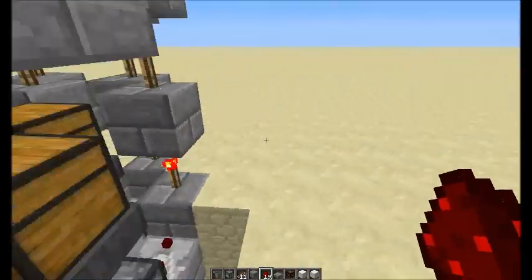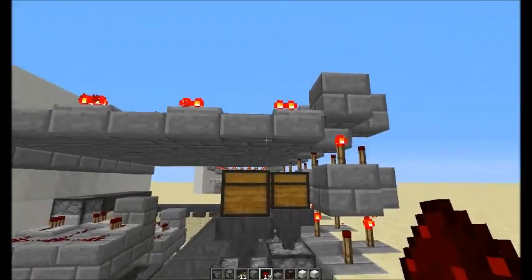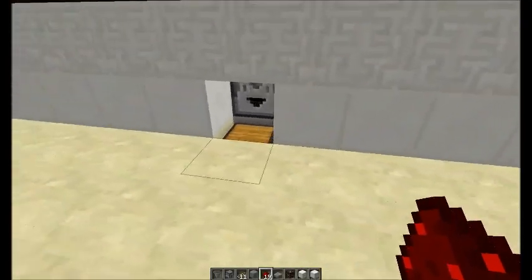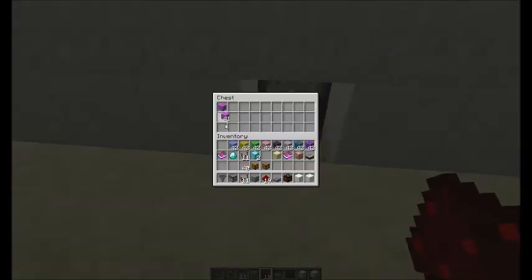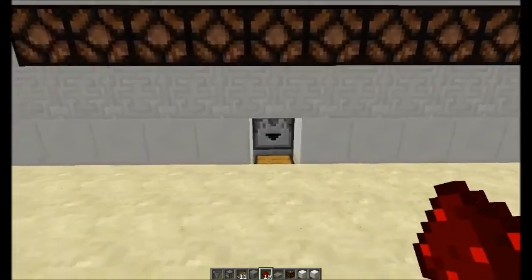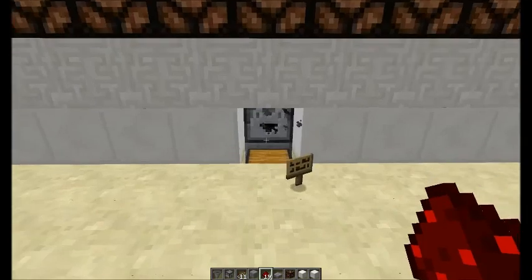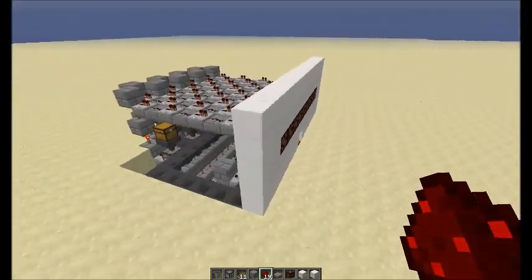Now if we put something in this chest here — let's go ahead and put a sign in it — that'll tick on. Now our light over here is on. Now if we add our magenta wool here, this light will go off and we'll get our item out of this dropper here. There we go. Well, I hope you enjoyed the video, thank you for watching.